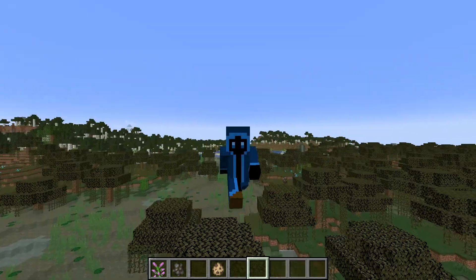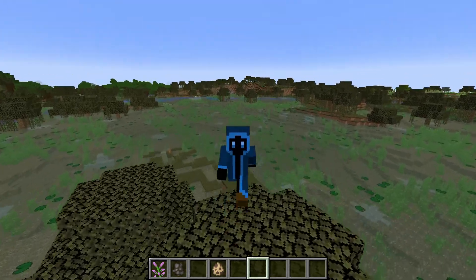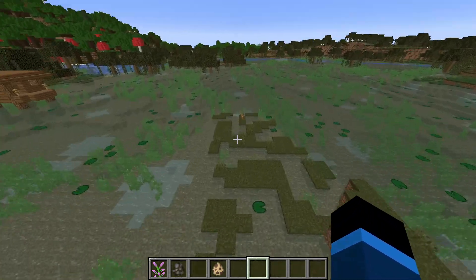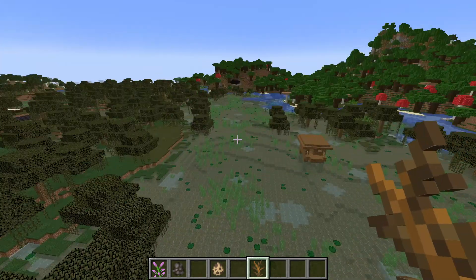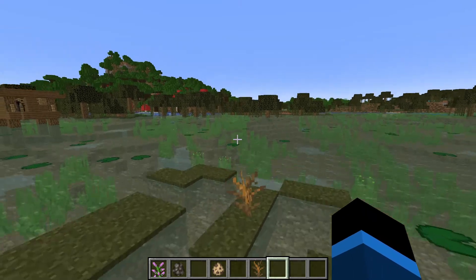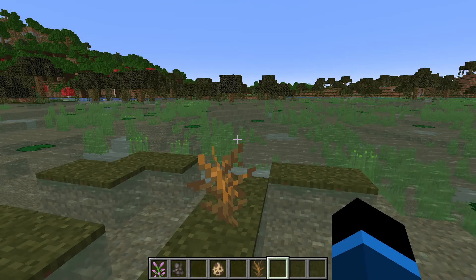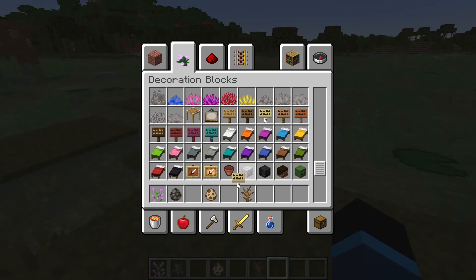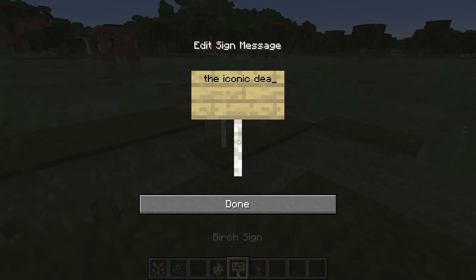Minecraft, where the heck is the update? Where are the fireflies? Where are the trees? Where are the frogs? Where are the mud blocks? I see a dead bush — that's all they added, boys. I feel like that's rare, it's weird to have a dead bush out here. The only interesting thing we found was a dead bush. I gotta immortalize this dead bush — we gotta put a sign next to it, the iconic dead bush.